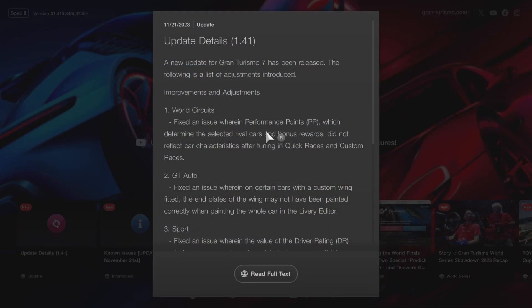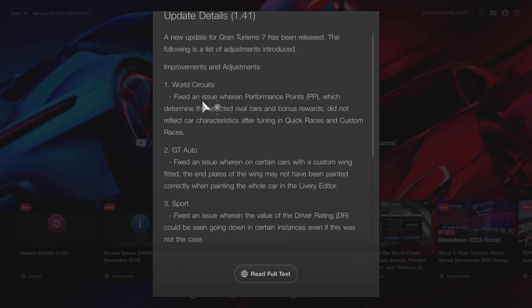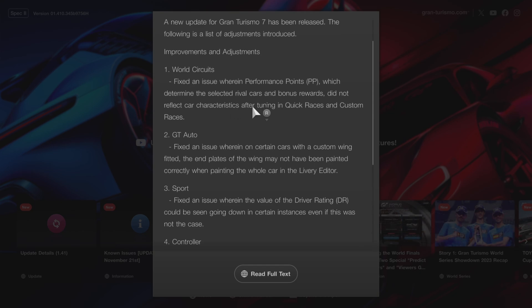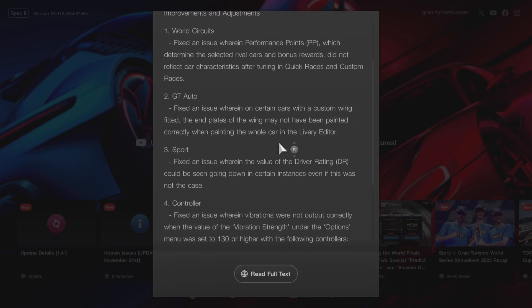Update details — here we are, 1.41. Improvements and adjustments: we got World Circuits — fixed an issue wherein performance points, which determined the selected rival cars and bonus rewards, did not reflect car characteristics after tuning in quick races and custom races. I think that explains everything right there — the glitch has been patched, which is quite unfortunate.